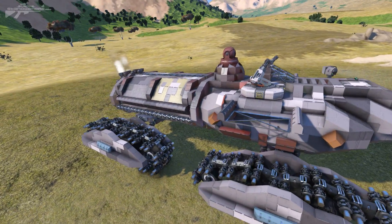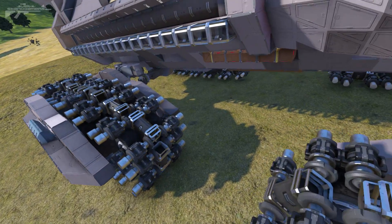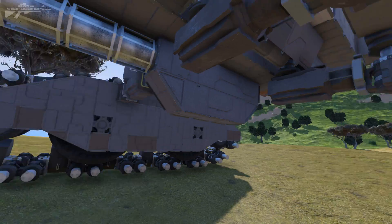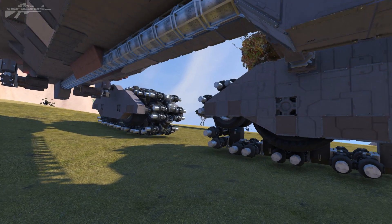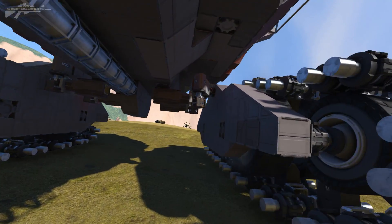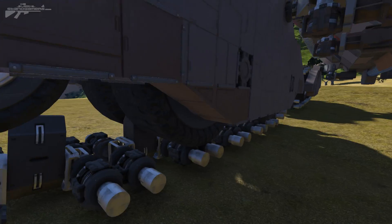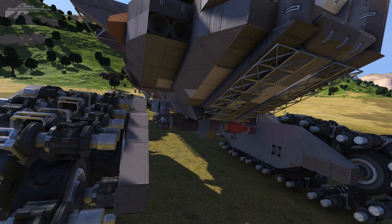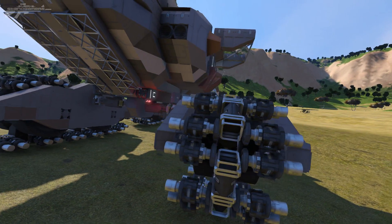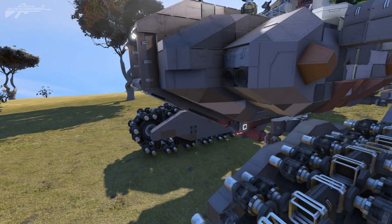First off, you'll notice it has four separate tracks, and these are all controlled by the W, A, and D keys. So we can turn them just by pressing the keyboard rather than having to manually turn them with a bunch of rotors and random buttons, which makes things a lot faster. Since the tracks are separate, we also have better ground clearance in the center, meaning we can clear larger objects without getting stuck belly-up on them.